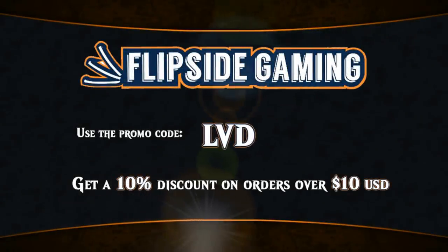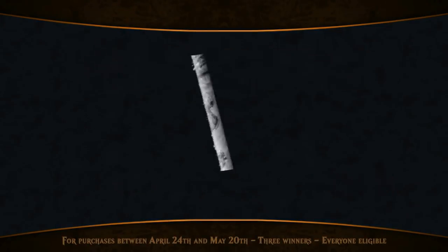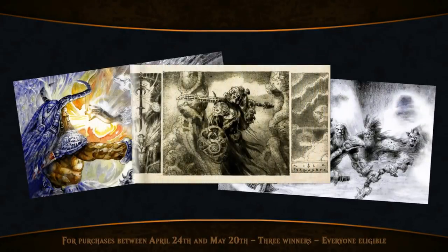At FlipSideGaming.com you can use the promo code LVD to get a 10% discount on orders over $10, and you also get automatically entered into the Richard Kane Ferguson Playmat giveaway.